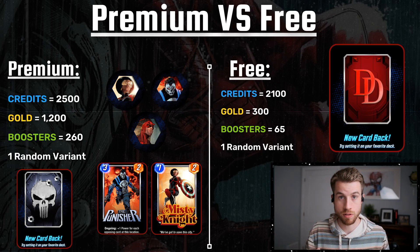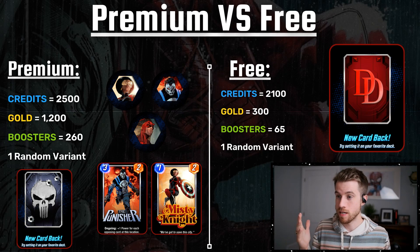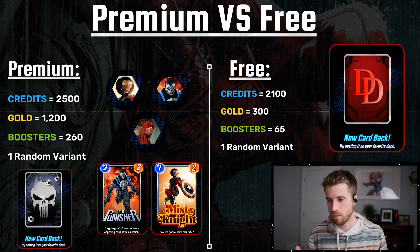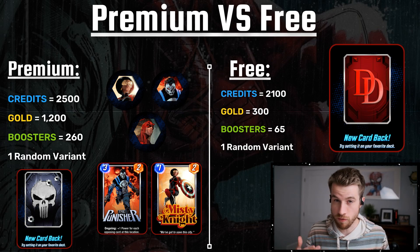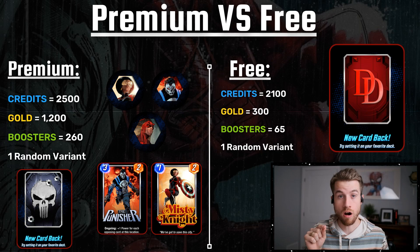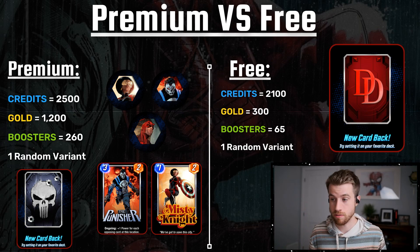Most people are holding out to see what they're gonna do in place of the Nexus events, and personally I'm just buying variants because I love the card art. You do get 1,200 gold compared to 300 on free. The other biggest thing you get in the premium besides the new card is boosters — and everybody hates boosters. They fill it in with boosters to make you feel like you're getting a lot of extra rewards, but boosters are a pretty dead currency. To top it off, these boosters are card-specific — specifically tied to Daredevil, Punisher, and Misty Knight. If you've already maxed out your Misty Knight and Punisher, you're just getting Daredevil boosters which you're probably already playing.